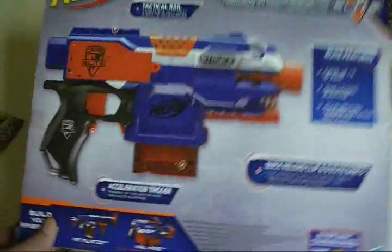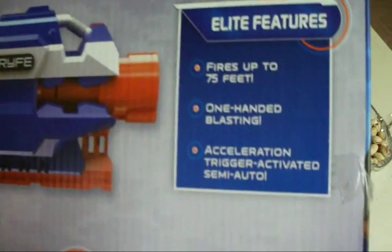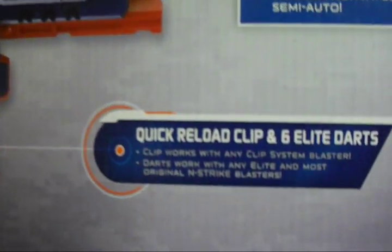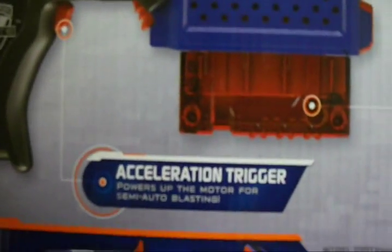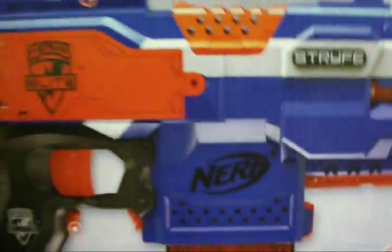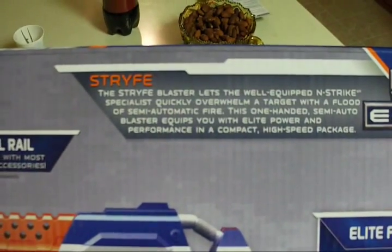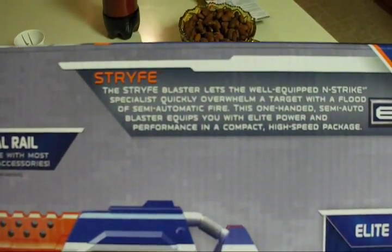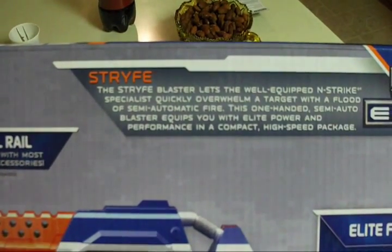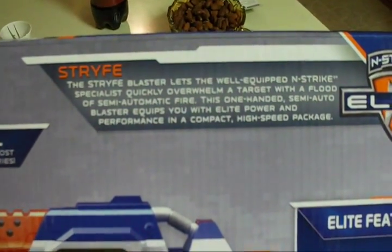On the back side of the box: there's a tactical rail, Elite features, one-handed operation, quick reload, and an acceleration trigger — just like the Raven had, and I believe the Nitron as well. The Strife blaster lets the well-equipped Endstrike specialist quickly overwhelm a target with semi-automatic fire. The one-handed semi-auto blaster equips you with elite power in a compact high-speed package. That's the box.